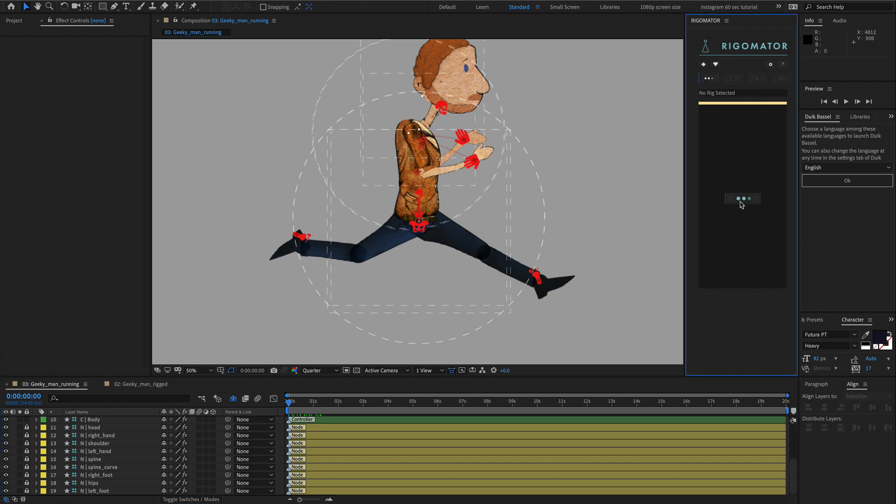Head over to RigorMator and Command or Windows left-click on the load button. This is going to load the nodes from our comp. Once loaded, select the view of your character — our character is in a right-facing view so we click that. In trial mode you would only have access to the left arm and the right foot; the rest are available with a licensed copy.